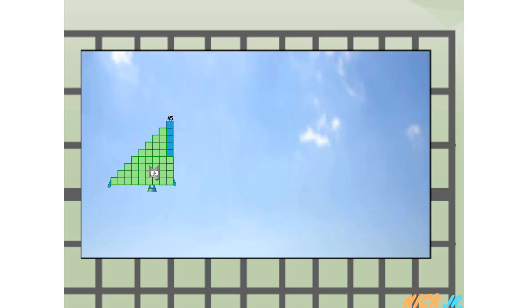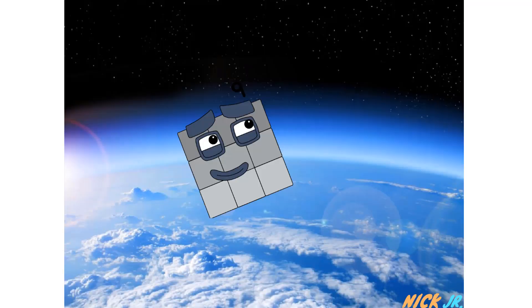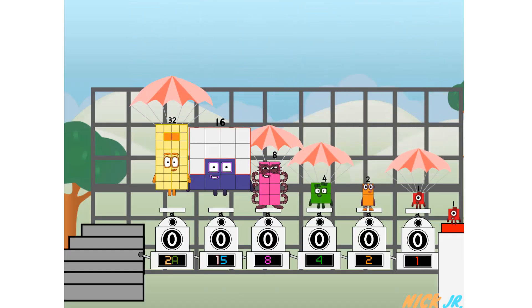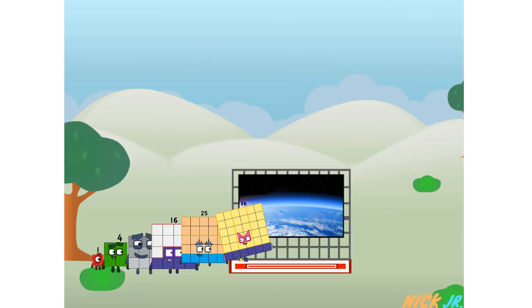45 way up high! Amazing, but that's not a square. Wait and see — we're the squares. Yeah! The edge of space — we are nearly there. We sent a square to the edge of space without rockets. We just need a little more power.